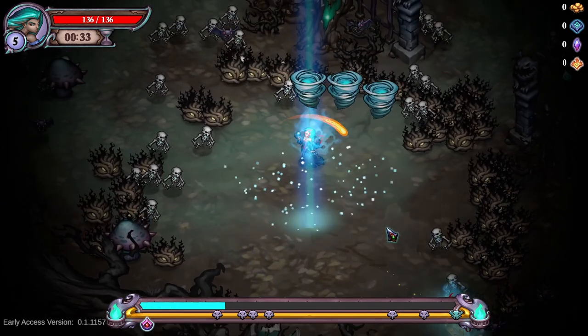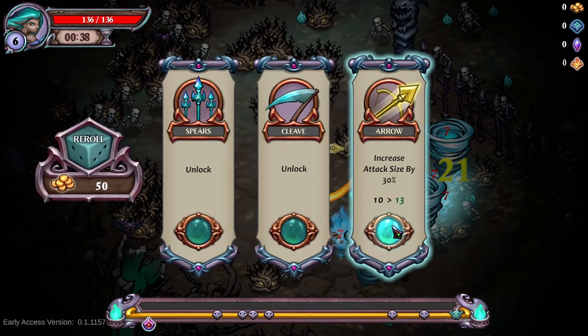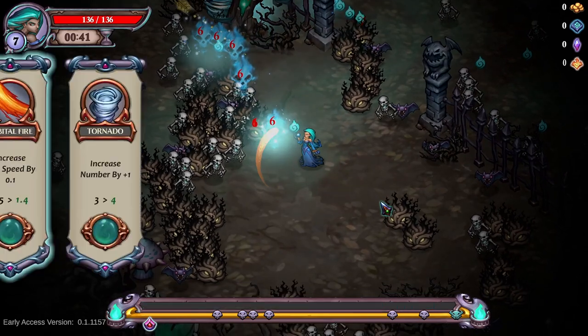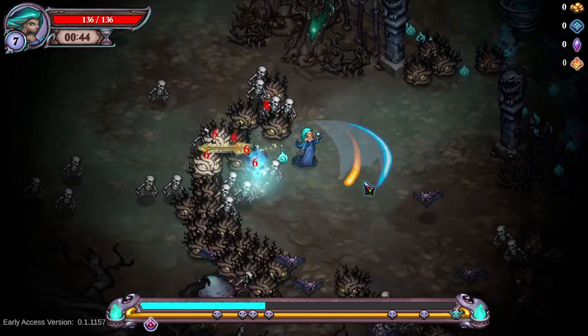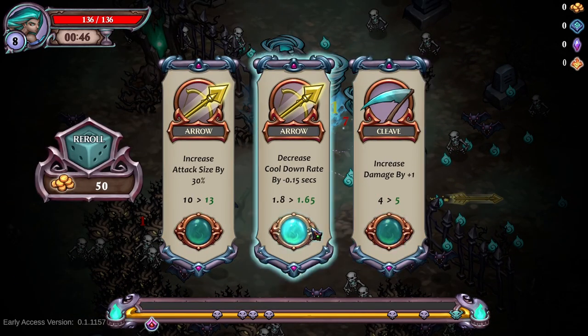I think the arrow is good here because of the big golem that walks so slow at the end, you know. And cleave is good too. You can upgrade the other skills as well with the tornado because you get so much experience, you can't even imagine — look how much already.